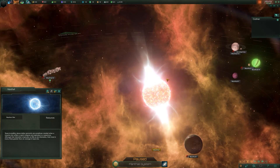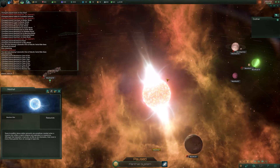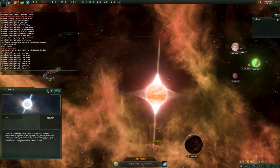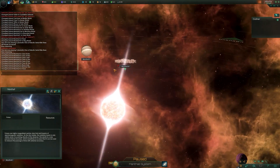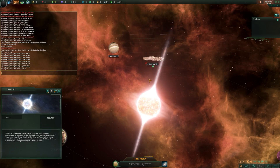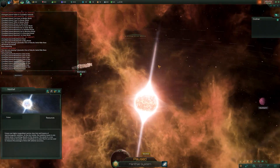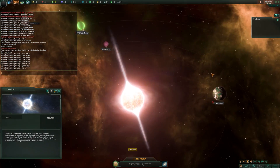Last but not least we go back to a pulsar. Pulsars are highly magnetized neutron stars that emit beams of electromagnetic radiation. As the star rotates, the radiation beam is only visible when pointing directly at the observer, resulting in a very precise interval of pulses - sometimes so exact it can be used to measure the passage of time with extreme accuracy. And those are all the types of star and planet you'll come across.